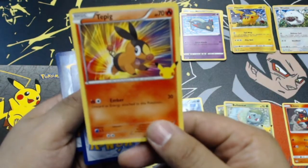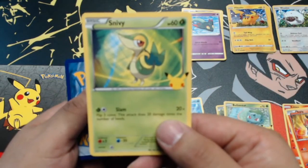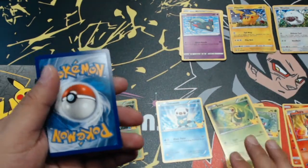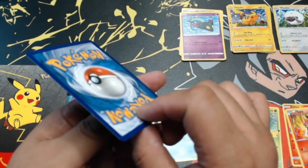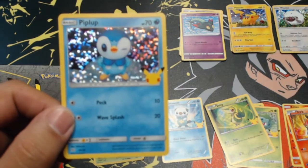Pack two: first card is a Litten fire type, second card a Tepig, then a Snivy — and our hollow card is a hollow Piplup. Oh, look how cute, he's winking at you!